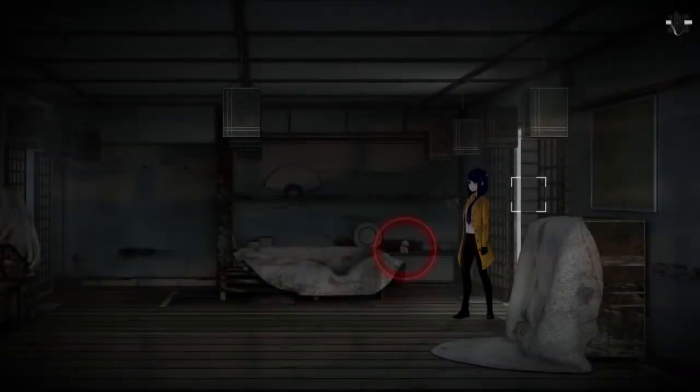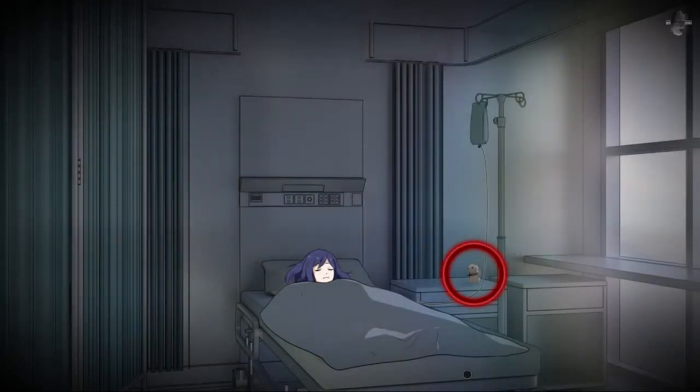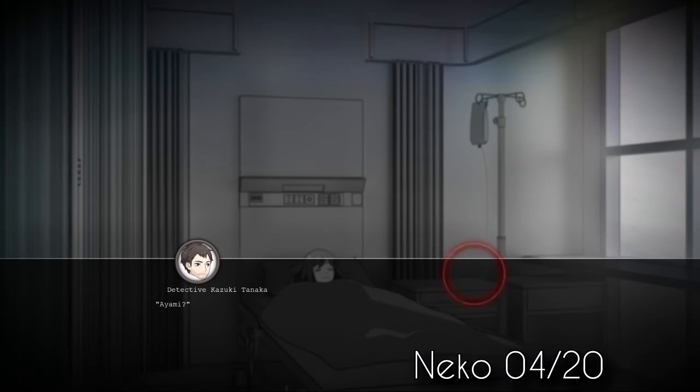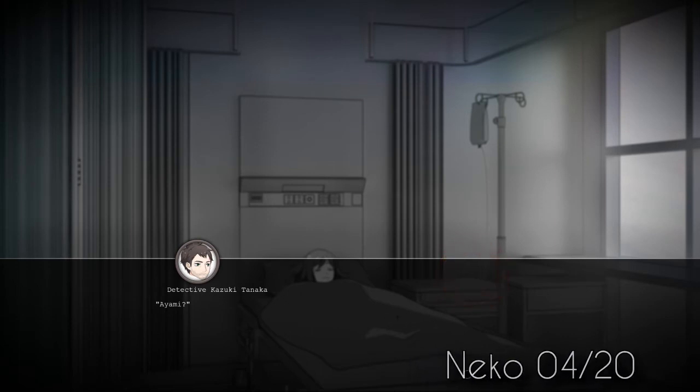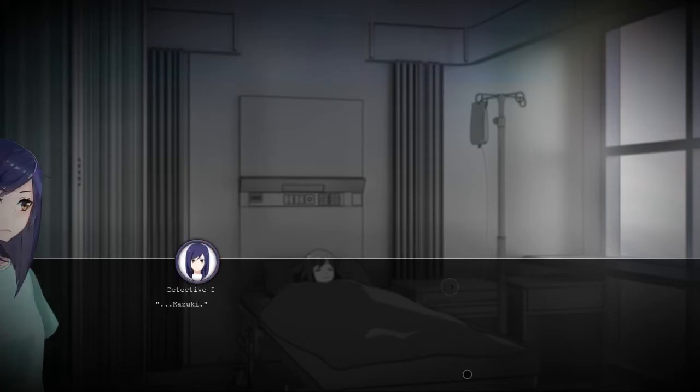The third kitten is right here as you enter the house of the old Kamakura woman. And in the hospital is kitten number four. You can get it even through the screen, but keep in mind that once the scene is over, you won't be able to get this kitten easily, so make sure you click on it quickly.